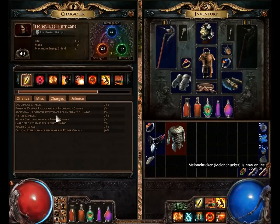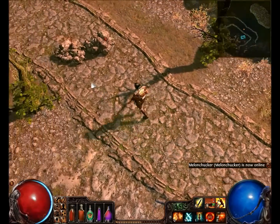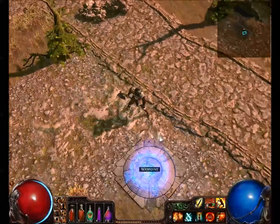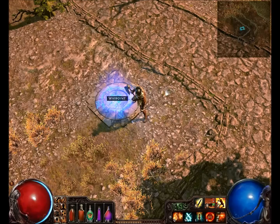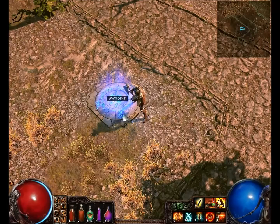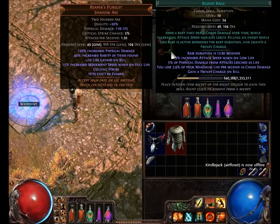Each Frenzy charge gives you 5% attack speed and 5% cast speed. So for a melee attacker, you're going to get 15% attack speed and 5% life leech by using this, and that's not too bad. The more Frenzy charges you get, even more attack speed you'll gain. You can see the power that could give you just for a 4% chaos damage debuff to yourself. I hope you enjoyed this video and it opened your eyes to a cool gem. As always, take care, be safe, and be cool to each other.